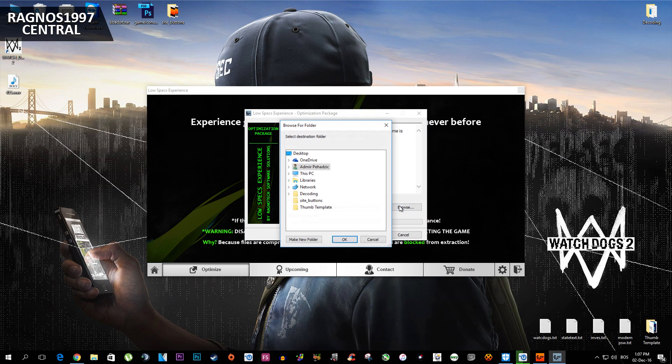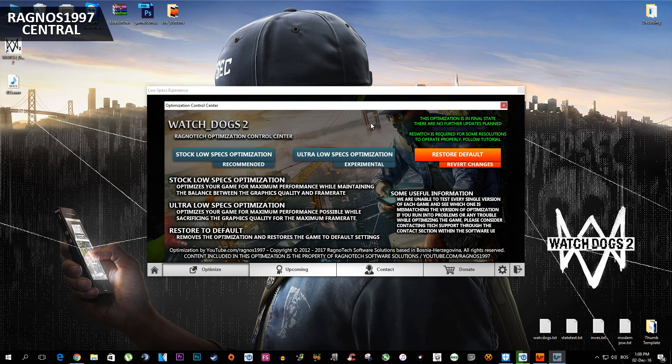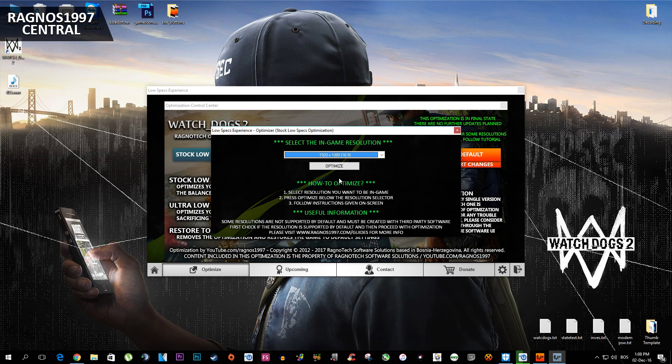Simply press browse and select the destination where your game has been installed. After you've done that, press install or extract, depending on what it says. After that, this control panel should pop up. Select the method of optimization you want — I'll select Stock Low Specs Optimization because I'm already hitting unplayable frames on this setup, but if we can get more FPS, why not?